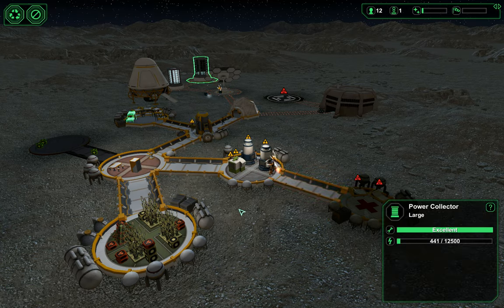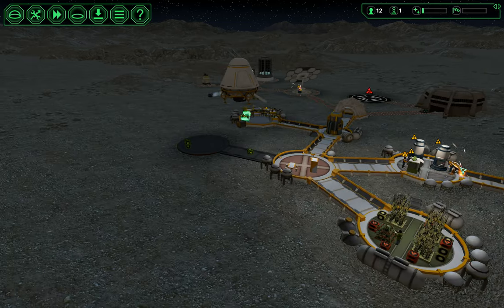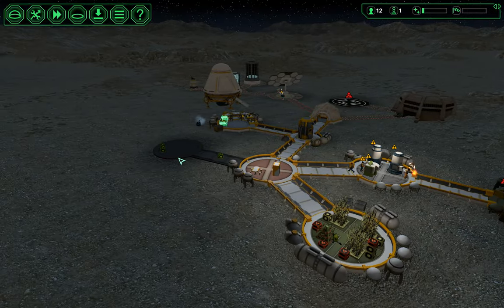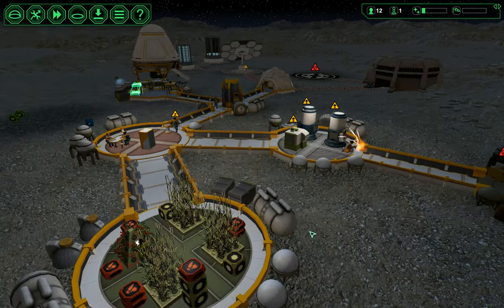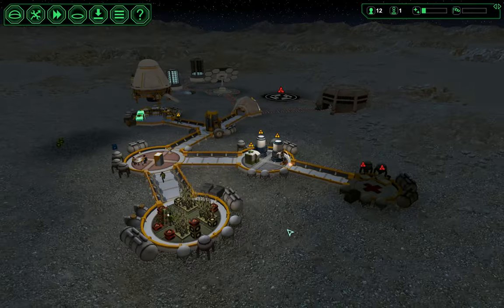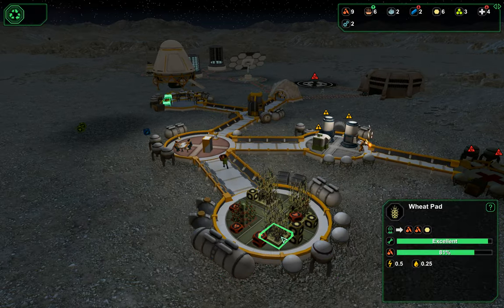Okay, this is going to be a problem — we can't power what we have now. There is going to be a change of plans. We can't power that lab. The structure itself is going to take power, the meat machines, the workbench, not to mention water, which we're probably not going to have enough of.